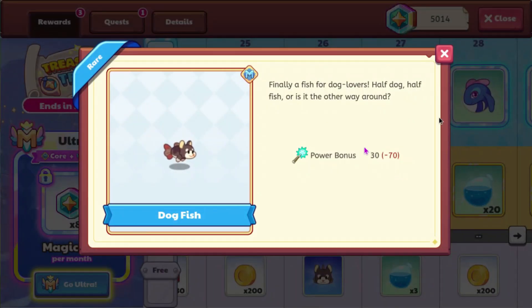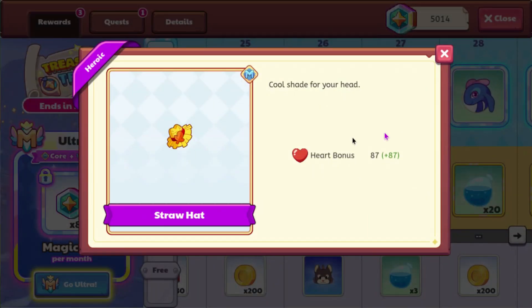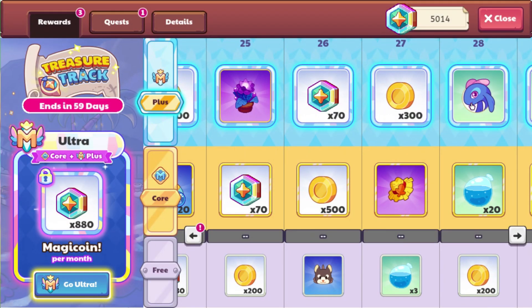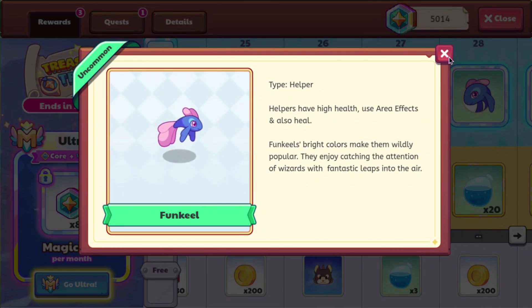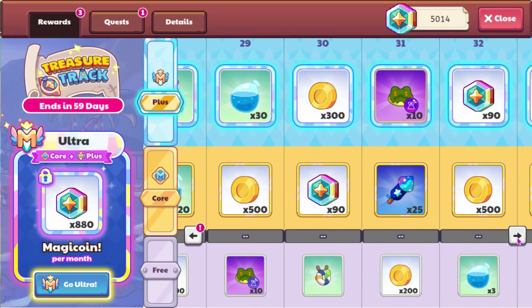We also have the mythical plant and the dogfish. We have the straw hat which has a heart bonus of 87, and it says cool shade for your head. Do we have a fourth funk eel? Why? Is it just for like pet merging or something?